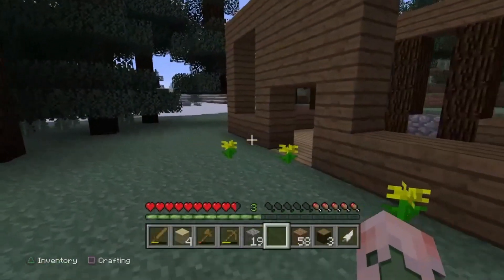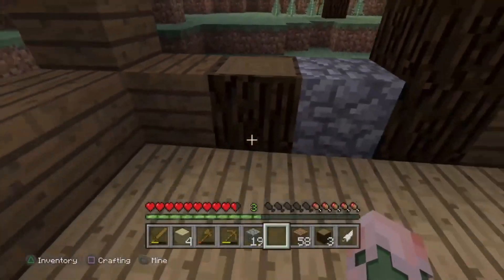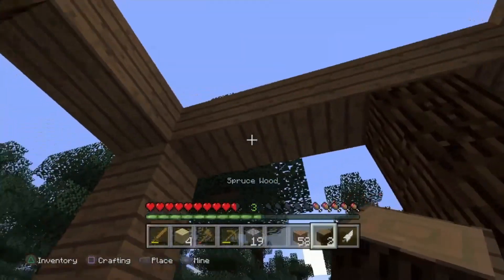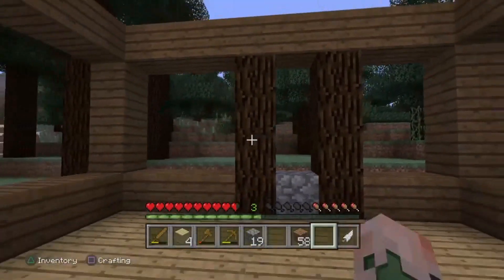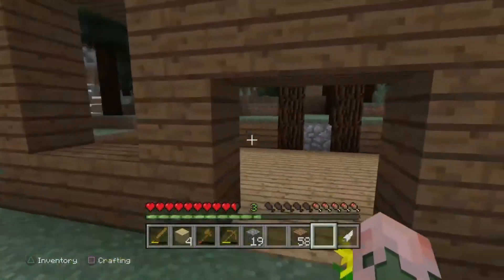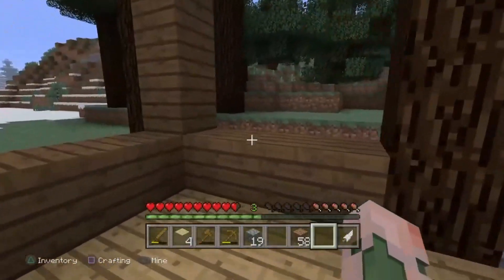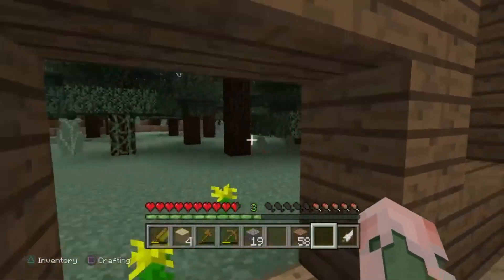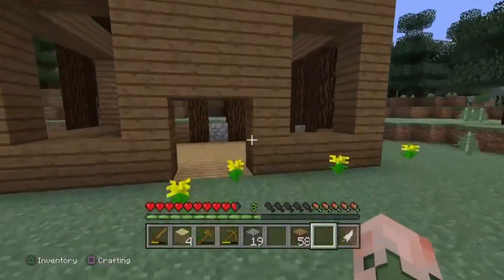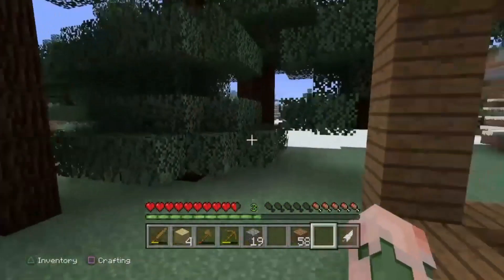Okay guys, quick update — I'm trying to make a pretty cool house, so this is going to take a while. This is what it's looking like so far. Obviously there are going to be planks going up here. This is basically a look at how it's going to go. This isn't done yet — there's going to be glass here, and maybe some wood, I'm not sure yet. There's going to be stone stairs as a roof. This is pretty much the house so far.